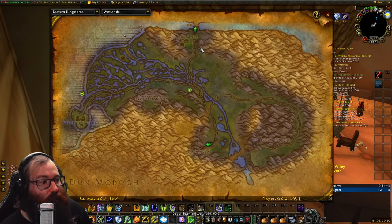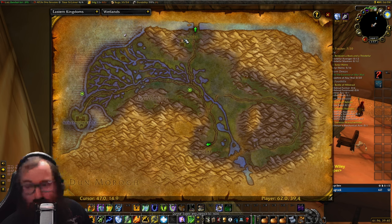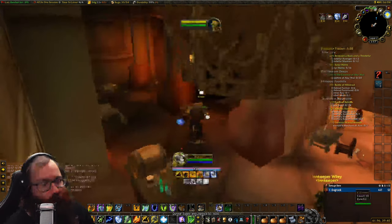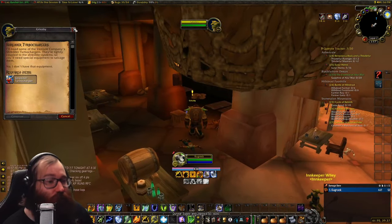The second quest is dark iron ordinance — these drop in Wetlands at Dun Modar from elite dwarves. You'll definitely need a raid group, but with one they drop quickly. With up to 40 people the dwarves (level 28–32 elites) go down fast — it'll take about an hour to collect all 20.